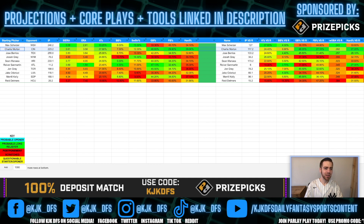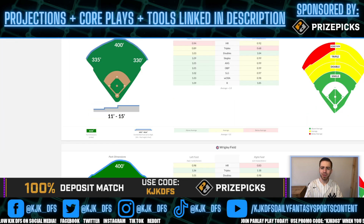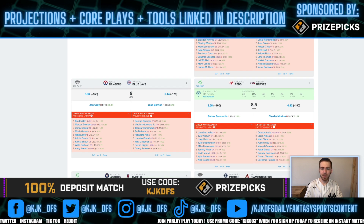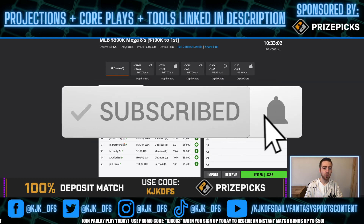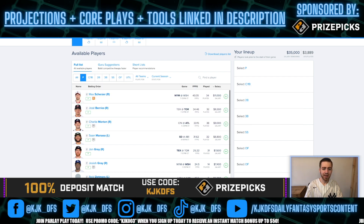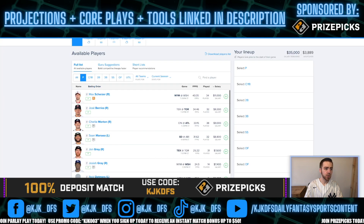Charlie Morton is pitching at Truist Park in Atlanta, which plays pretty neutral in the outfield — not the best hitting environment, but never a complaint for a pitcher. He's a -190 favorite with good stuff across the board. You get a discount versus Scherzer: he's $8,400 on DraftKings and $9,000 on FanDuel. If you need salary for more expensive stacks, Morton could be a great alternative. I personally lean toward Morton given the matchup and K-upside, especially with limited pitch counts — I think he can get you more strikeouts per pitch thrown than Berrios.